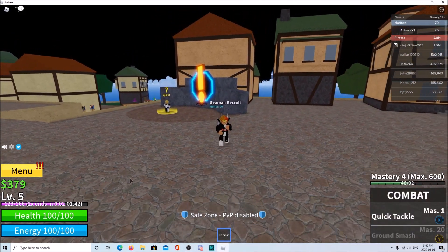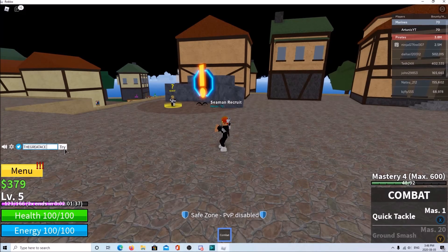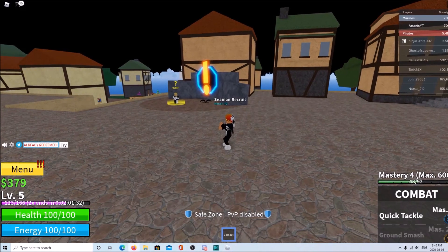The first code you're gonna want to do is go to that little code section and put in 'great ace'. If you can't see this, you're semi-blind — just joking. I already used that one; it gives you 20 minutes of extra experience.